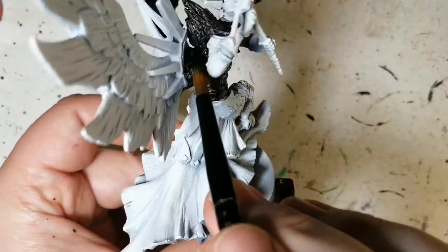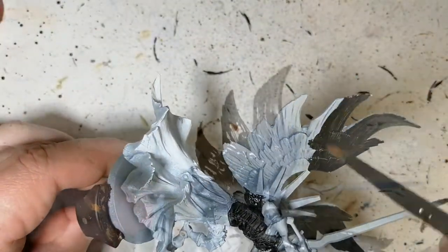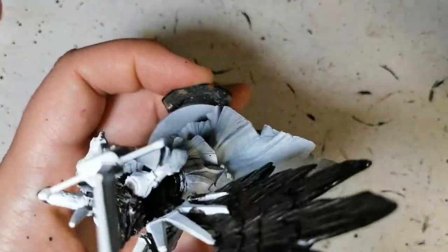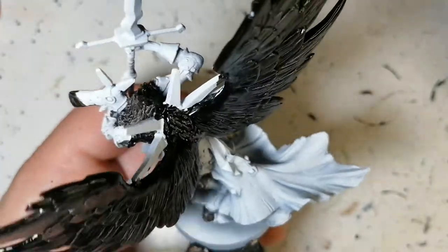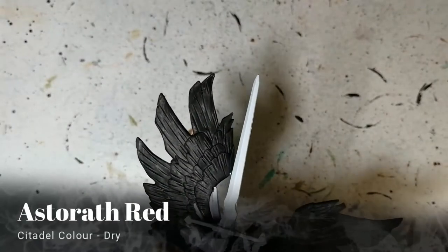Now we're doing this on all of his skin and feathers. I did hit his armor but that's okay because we're going to cover it up later on with metallic paint. It doesn't get as light as Black Templar, so you have to be careful with this because it doesn't do highlighting quite like that technically would. You can see there's still some gray to it.